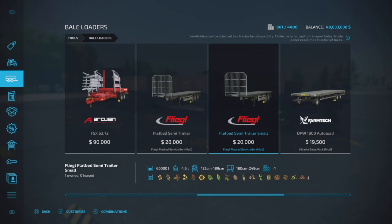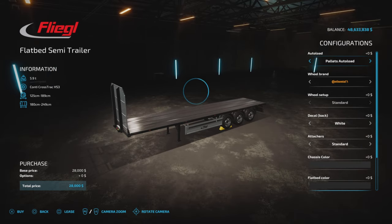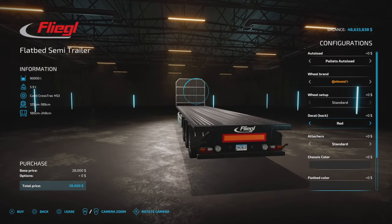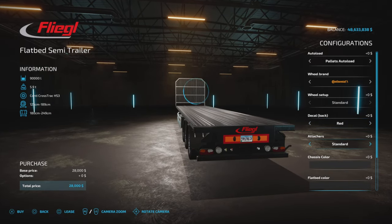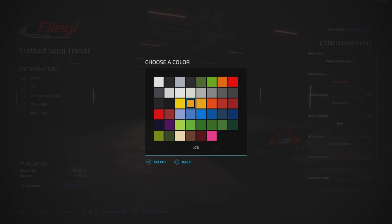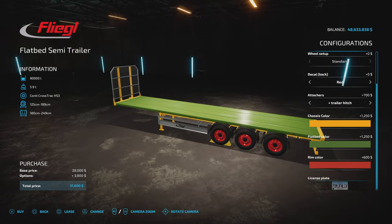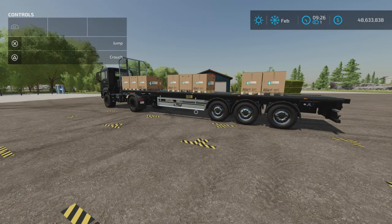Not a lot has changed in the shop configuration other than the bale auto-load and pallet auto-load — you have those three choices. Continental tires, decals — I don't think anything has changed with the decal coloring. Attachers: you can have a trailer hitch so you can string a bunch of them together. Chassis color, your standard colors, flatbed color, and rim colors.